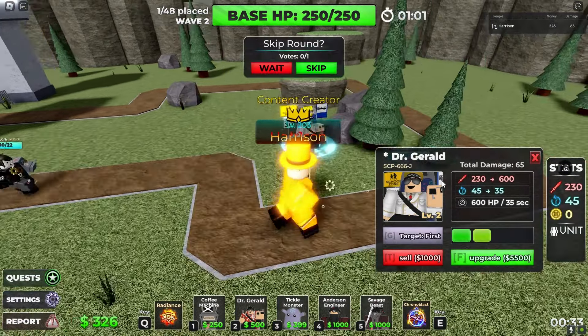There's level 2. He has 230 damage now with 45 seconds. I think I'll place an Andrew's Engineer. Since Gerald is technically a late-game tower, kind of-ish. Since he takes a second to spawn, I'm gonna place multiple instead of upgrading one. That'll definitely be the strat. You can only place three.